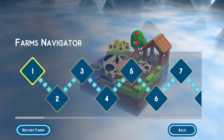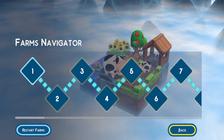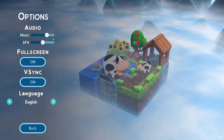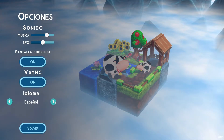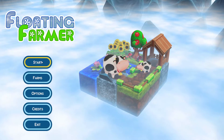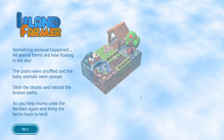In this one we have to use Rubik's Cube mechanics to try and bring baby animals and grown animals together. It's called Floating Farmer because all the little islands are floating in the sky, and once you solve the puzzle they are brought back down to the ground. There are actually 50 levels in the game, so a lot to work on. Options-wise there's a bit of audio, full screen or windowed, V-Sync, and a couple of different languages. I have a feeling this one is going to be harder than the others, but we'll see.